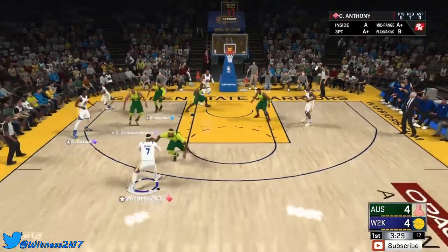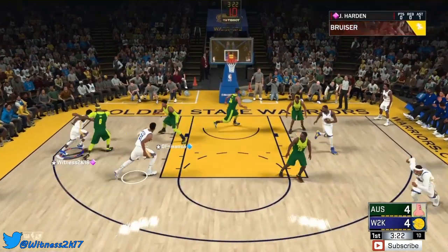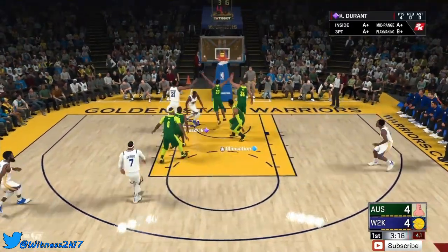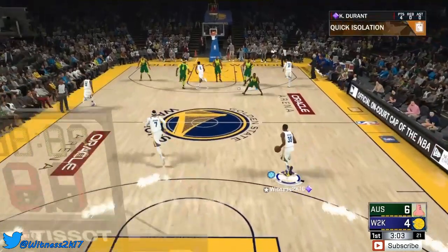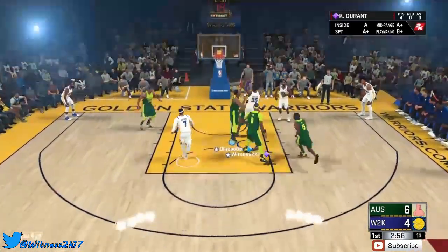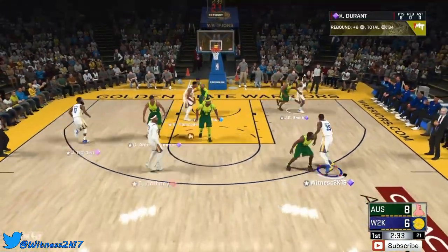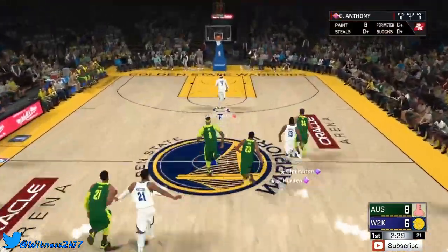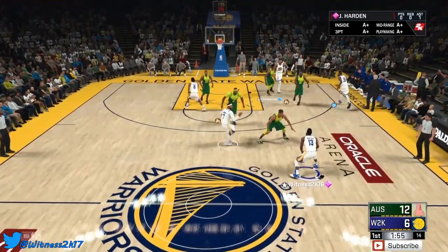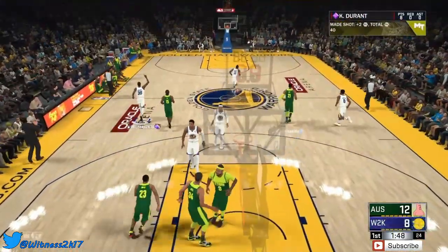Thinking about pulling a triple there — give it to Harden. KD is just standing still, need him to move more. Kicking it back out — Whiteside just came out of nowhere. Taking it inside, tried to get the poster but gets blocked. Calling an iso for KD — he went cold after that block shot, trying to heat him up. He gets the layup and it's money. KD taking it inside again, he's trying to dunk and posterize everyone but getting blocked every time. Getting an easy layup — iso for James Harden to find Kevin Durant open.